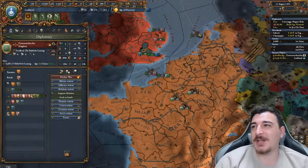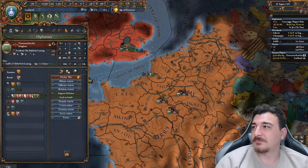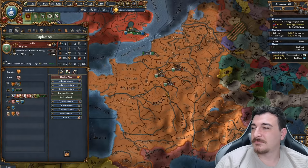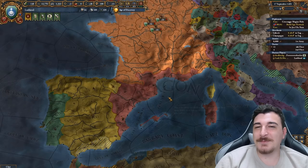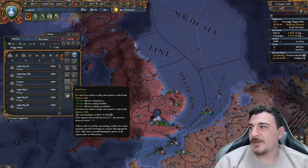I'm trying to improve relations with the English right now because I need to get military access through their lands. I will attack and vassalize the Scots, but I need military access and the English are not very cooperative. We got our first idea set unlocked and we're going for quantity ideas. How is your technology? We're at level 4 right now. Aragon is not only taking some of my land but now I'm going for a revenge play — we're going to annex all of Aragon to show them who's the real boss.